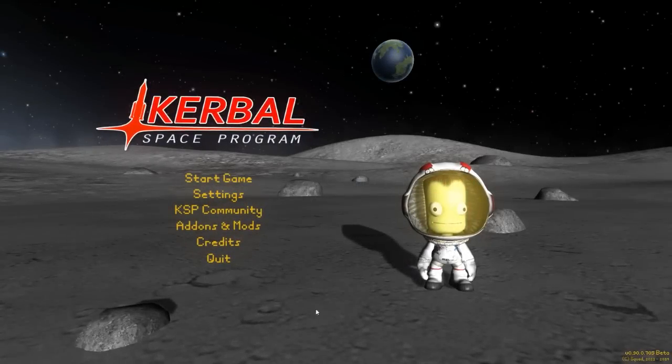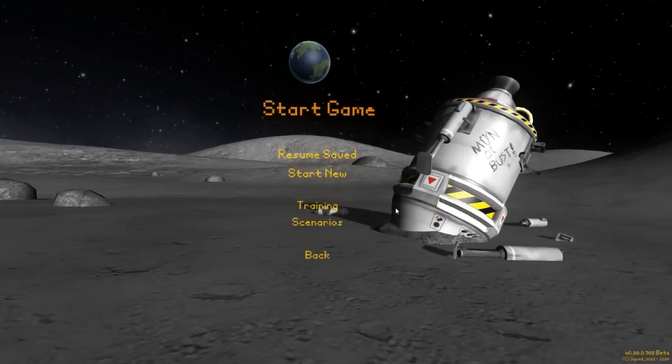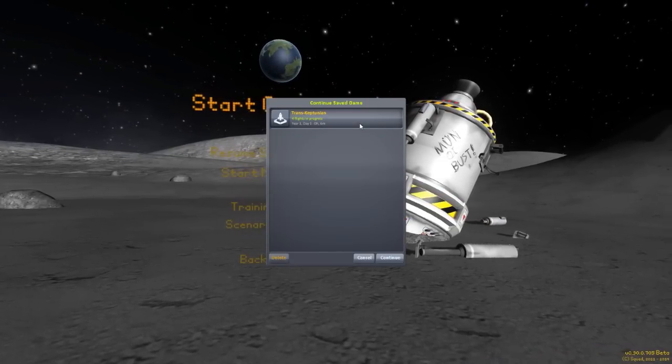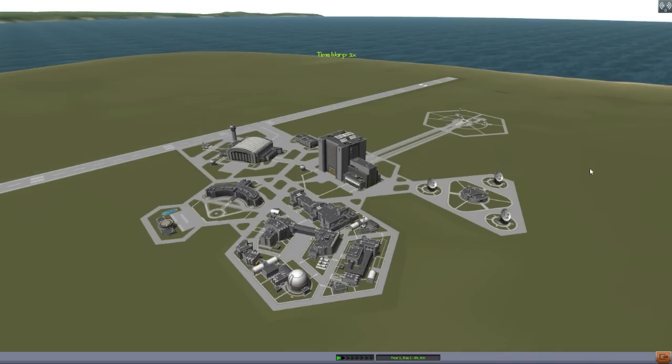Hello everyone and welcome back to Kodobo Space Program, where today we are having a look at yet another fun mod, this time in the form of Transcaptunian, a planet pack of outer dwarf planets, which this current version is being made using the Copernicus planet system.